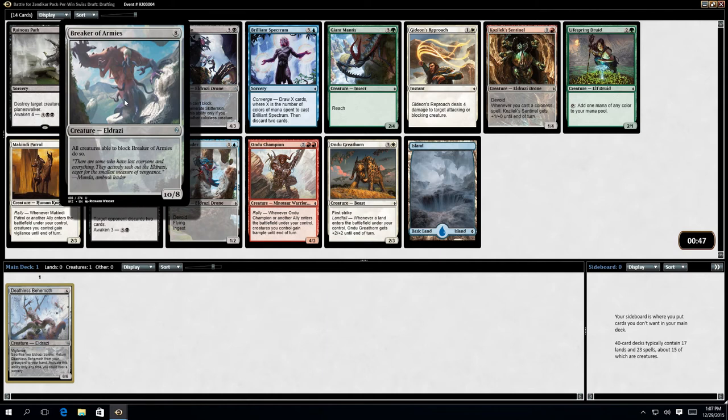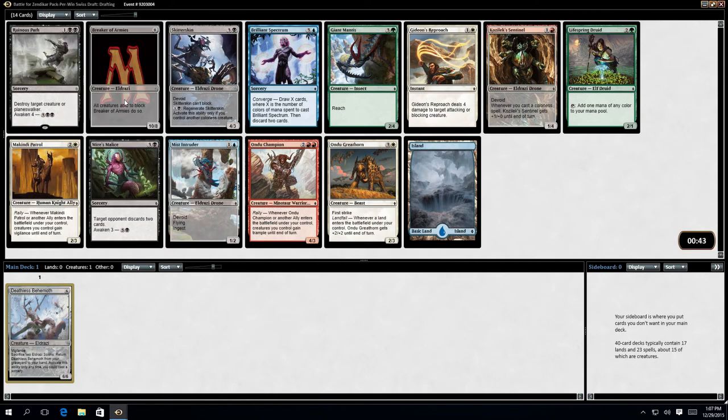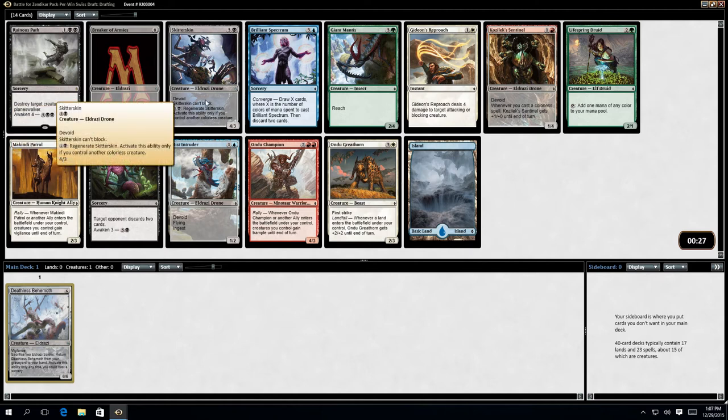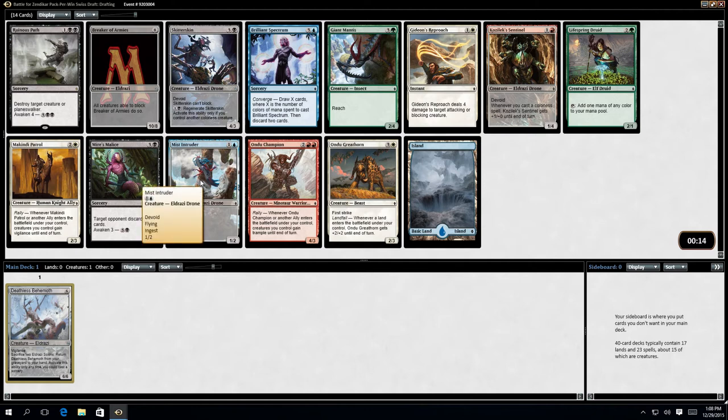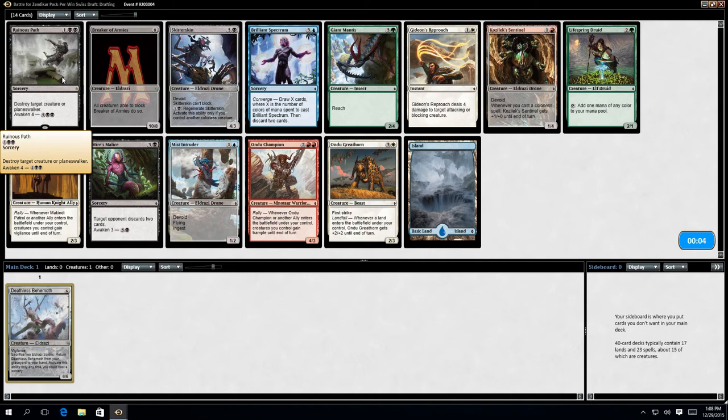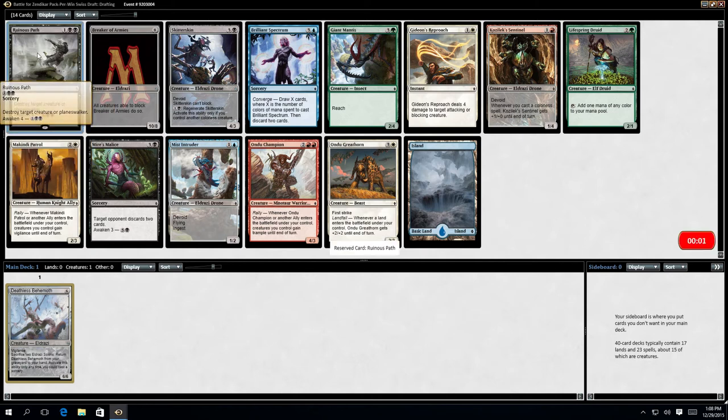Breaker of Armies is good — while that creature is able to block it, it must do so. It doesn't really tie me to a colour but it's fairly expensive. Skittish skin doesn't seem great. It's going to be a two-colour deck so that card would just draw two and discard two — not very good. Missed Intruder isn't bad if we're looking at Devoid. Myr's Malice is good. Ruinous Path is good. Let's take Ruinous Path.